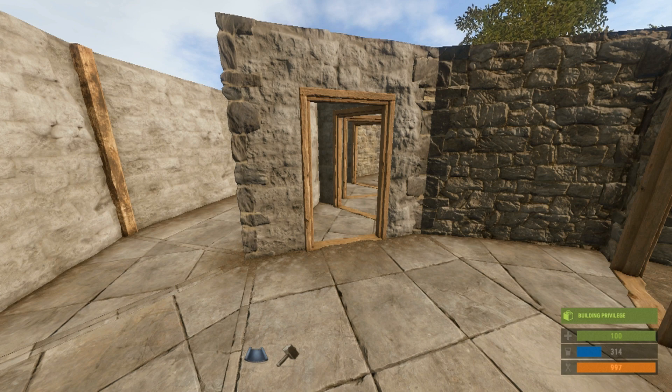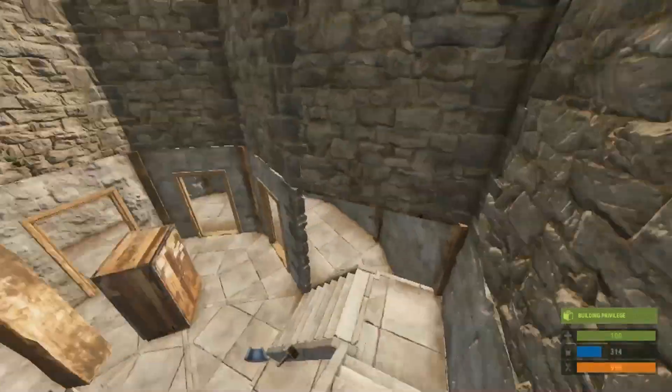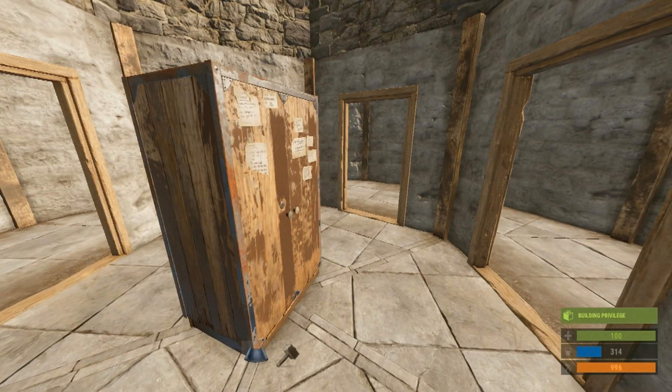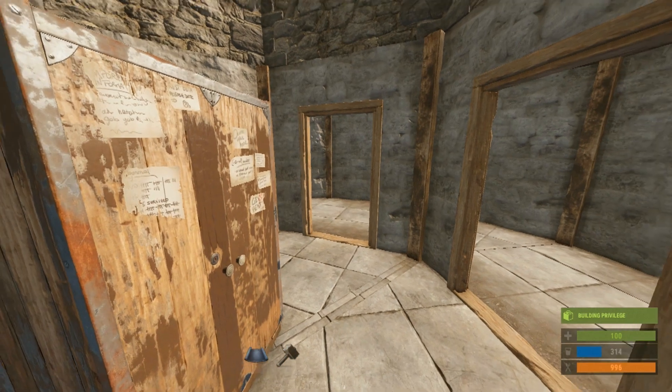Hello everybody, Sergeant Soldier back with How to Rust. Today we're looking at putting doors on triangle foundations and triangle floors. With the recent update, a lot of people are having trouble putting doors on these triangle floors and foundations. It's unclear if this is intentional or a bug, but there is a workaround and I'm going to show you that right now.